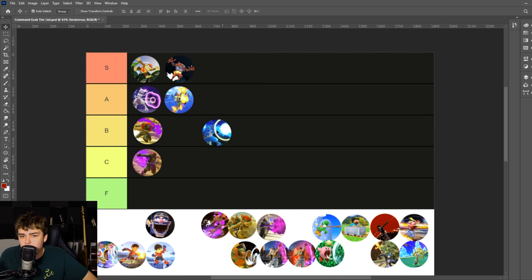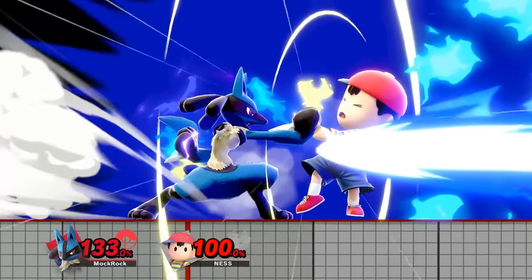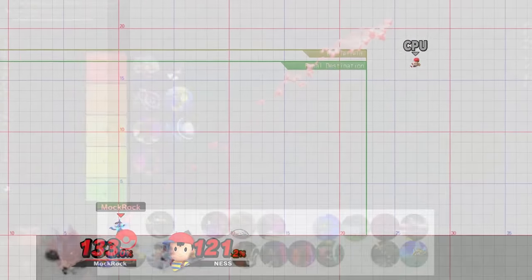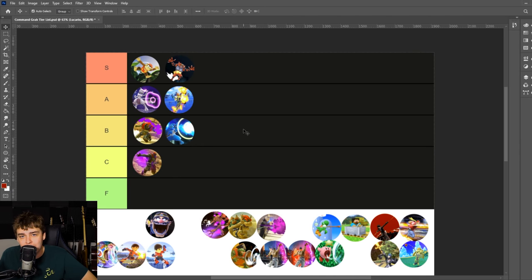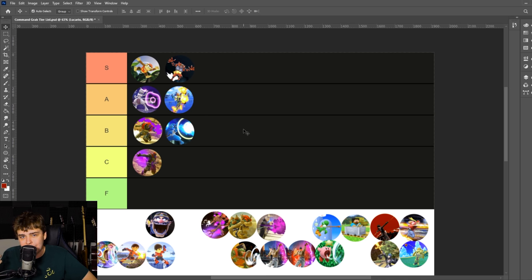Lucario's Force Palm gets B tier — basically split right down the middle. At low percents it's terrible: basically no damage output, no knockback, and the projectile doesn't do much. At really high percents though, it's an extremely strong command grab with a lot of utility from the projectile afterwards. At all times, that projectile is a mixed bag — it can catch certain spot dodge timings even if your opponent dodges the initial grab, but it also makes you more vulnerable if the move completely whiffs.